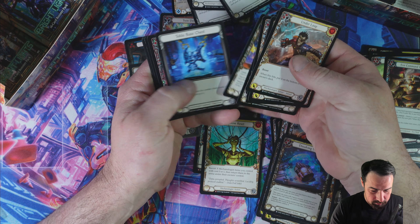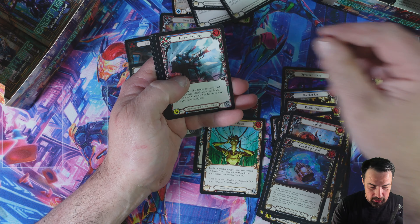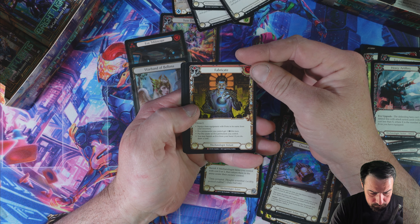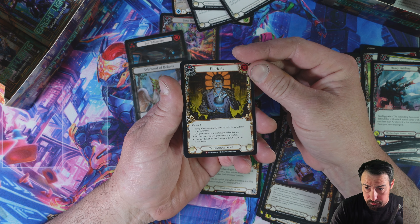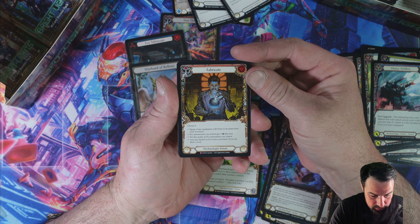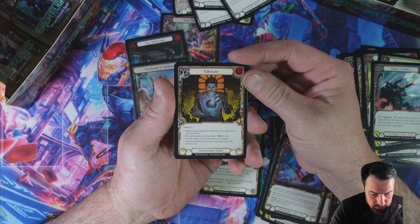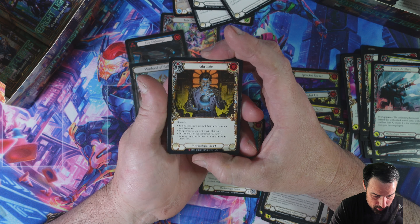We have another earthquake — I'm kidding, if you didn't realize, it's not an earthquake. We have Fabricate — what does Fabricate do? Choose to equip a base equipment with proto in its name from your inventory. So you can just grab it out — if you've wasted your slightly better than base stuff, you then just bring out the proto stuff.